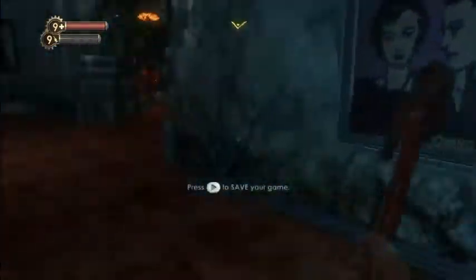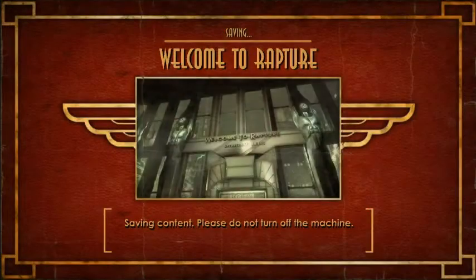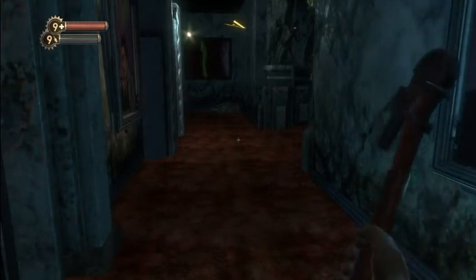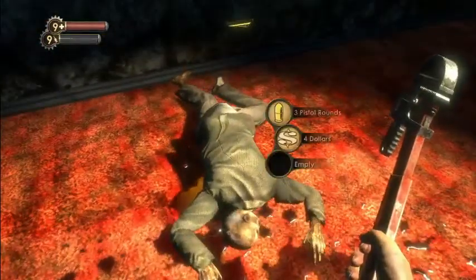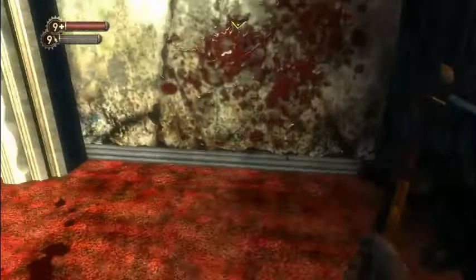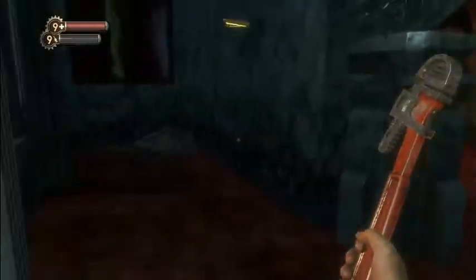For those of you that have been around the channel for a while, this is on a very, very much smaller scale — extremely smaller scale. The Little Sister is like Starlight and the Big Daddy is like one of his sisters if things go absolutely wrong. I say on a much smaller scale because, well, they're dragons — infinitely more powerful. But you get the point: don't mess with the Little Sister, as you saw.